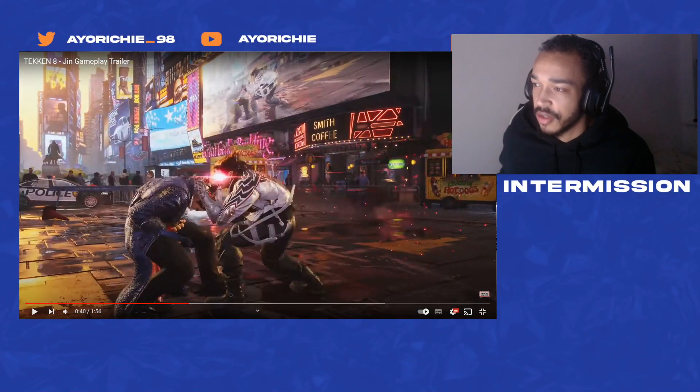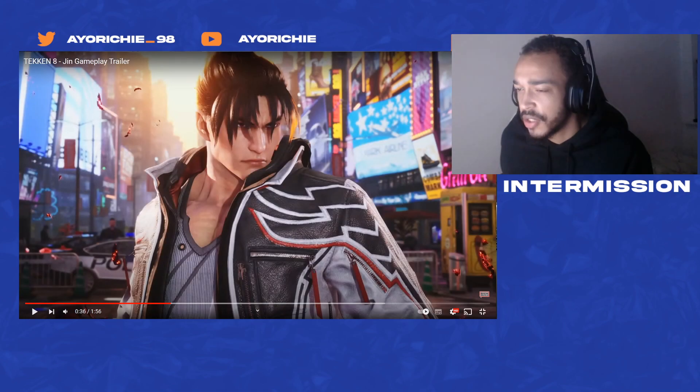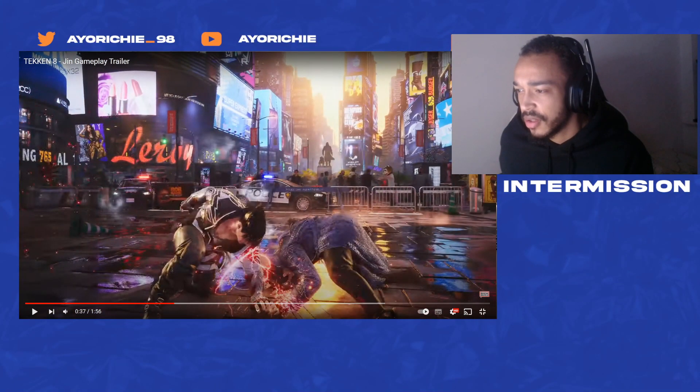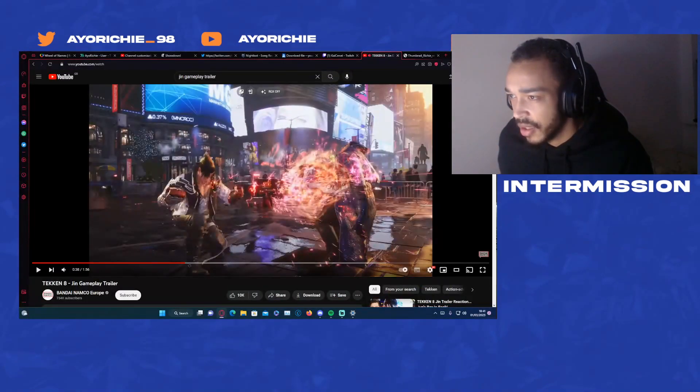Jin looks like he's got some new power crush move — it's pretty interesting, down-back input with a different animation to the one Devil Jin had. Could potentially be homing but it's too hard to call. This looks a bit like down-one. They must have changed Jin's wall bounce, but it also looks like Devil Jin's power crush actually, so I guess they've added a new animation to it.